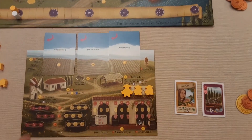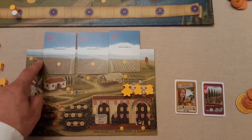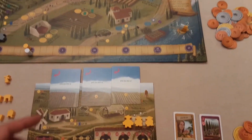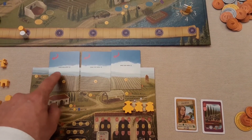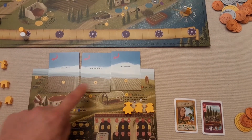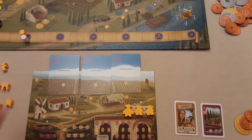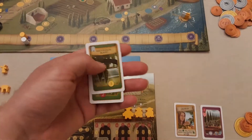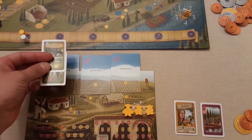In front of you is your vineyard, where you'll be building infrastructure - things like trellises and irrigations - to fulfill some of these green cards, which give you the actual vines to plant in your fields. You've got three fields to start with. The values differ, and you can fit a maximum vine value of five. For example, a vine of value three and two would fit nicely on this field because it maxes at five.